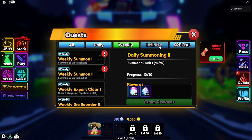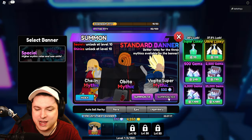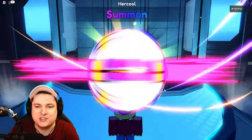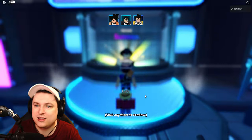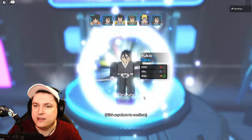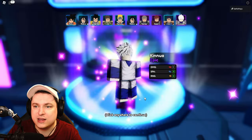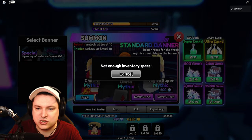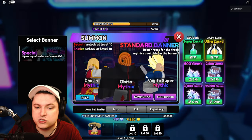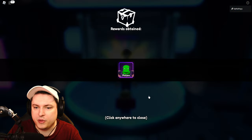There are daily, weekly, and infinite quests as well. After claiming everything, we have another 900 gems. Let's do another pool of 10 — got to make sure I use all my luck boosts since I paid a lot for them. We're getting more blues, Genos, new Gaara, another Killua. Then we can't summon more — we need more inventory space.